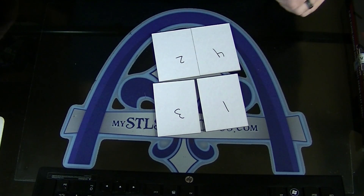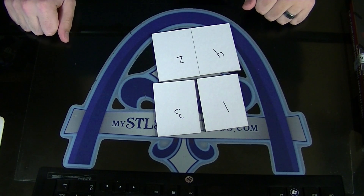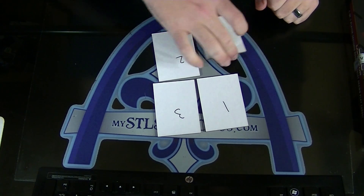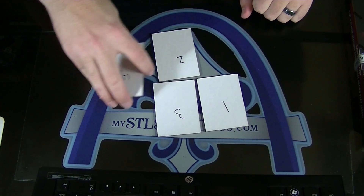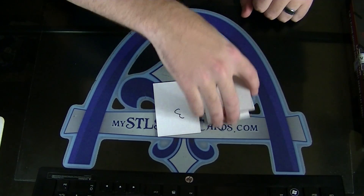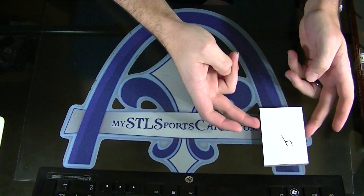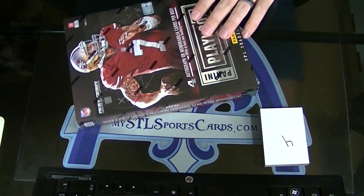Give me a line and then numbers 1 through 4 — I need all the numbers. That'll be the draft order. 4 is first, then 2, 1, and 3. Alright, 4, 2, 1, 3 — that'll be the draft order once we open everything up. Good luck to you guys.